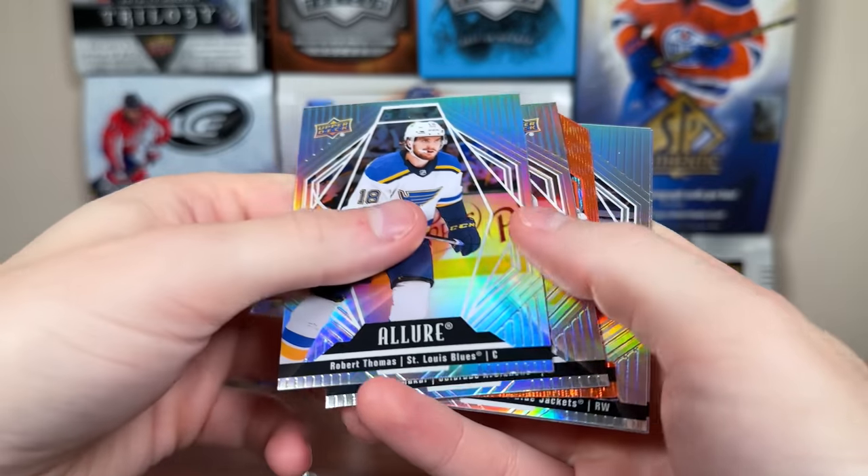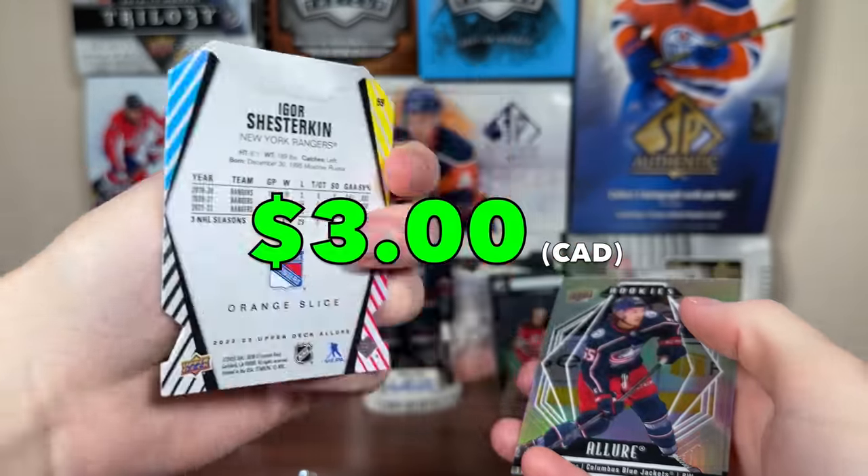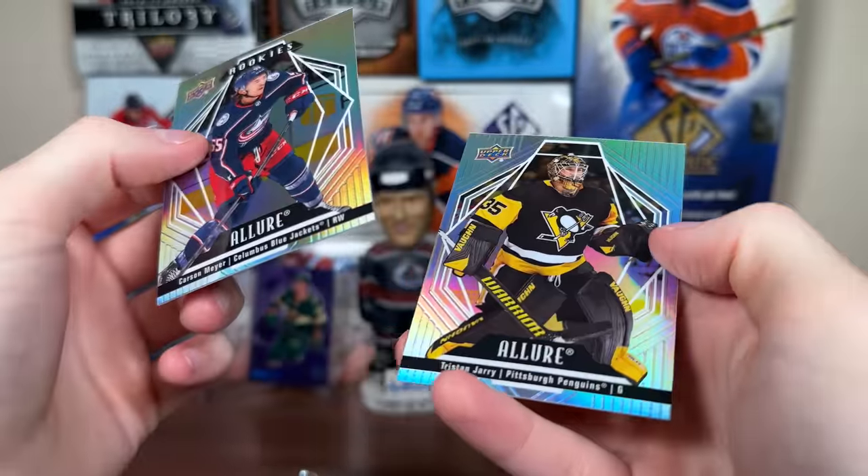All the base, still rainbowed out there — Robert Thomas, Cal McCarr, got an orange slice, Igor there. There's a Carson Mayer rookie and Tristan Jarrett.